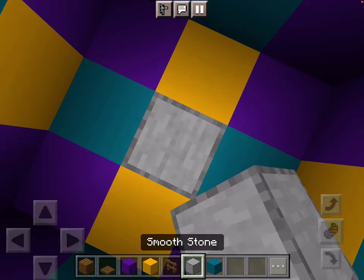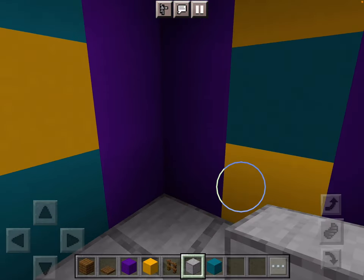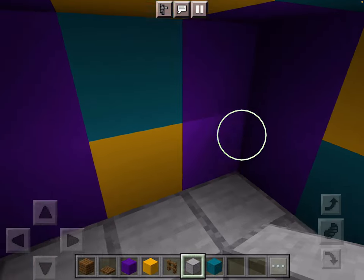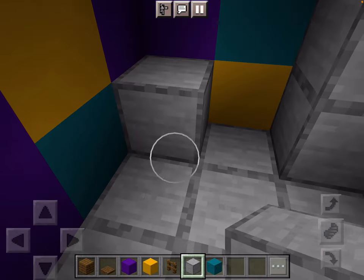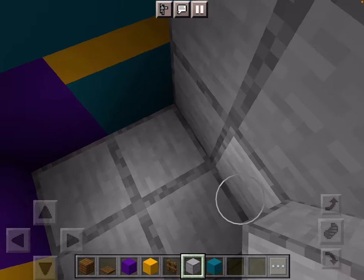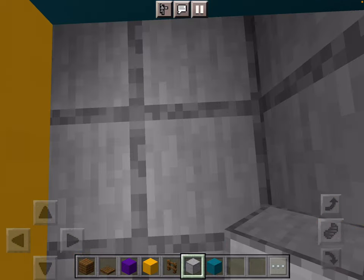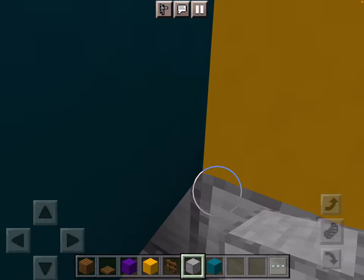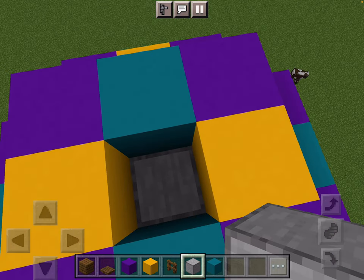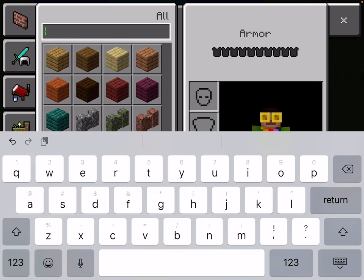Lay out all the smooth stone so don't leave any air in here — just fill it in. I do this in a lot of my builds because I know people will eventually want to break it. This makes them have to take the maximum longest time. It's tricky unless they're using TNT, which I doubt anyone would use. Then at the top I'm going to put light blue.